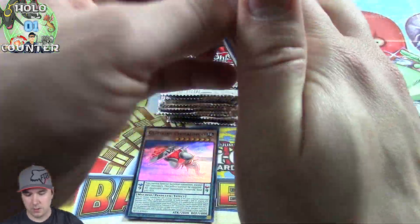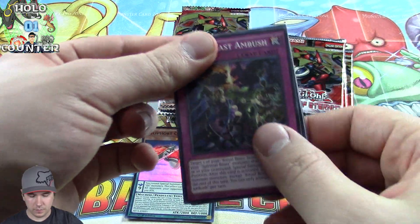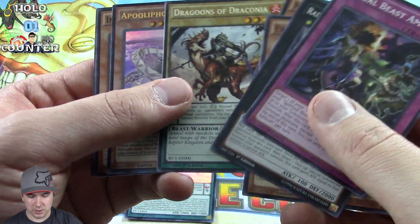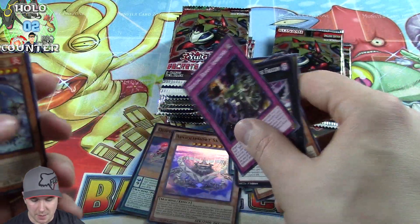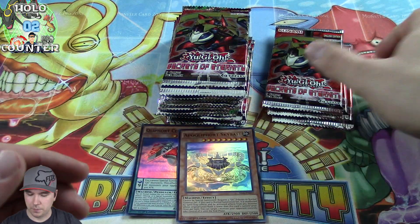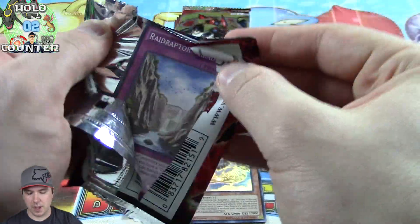Still only one foil so far. Here's our one Quillfort Super Rare. Hopefully we'll be seeing some more foils pretty soon. Another Quillfort — Quillfort Sky Base, Ultra Rare. So we've pulled one Super and one Ultra so far on the right side of the box, and we have three more packs to go.